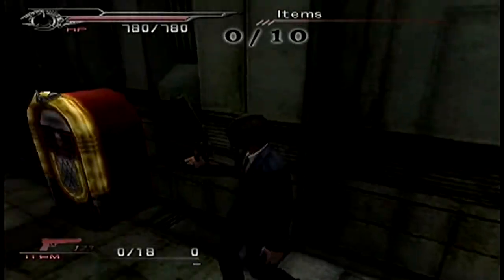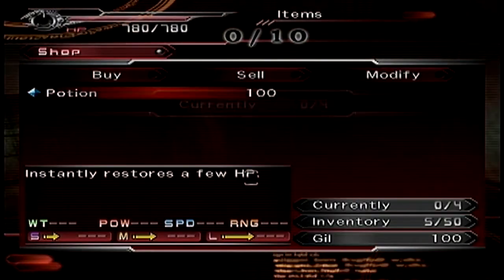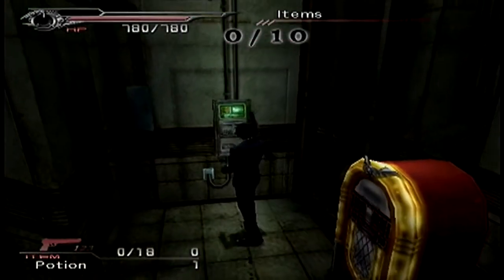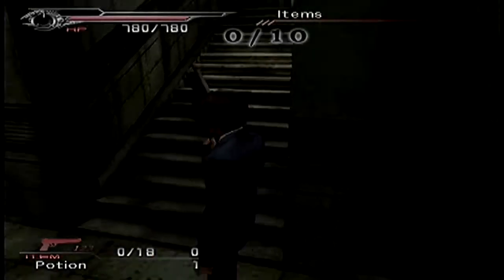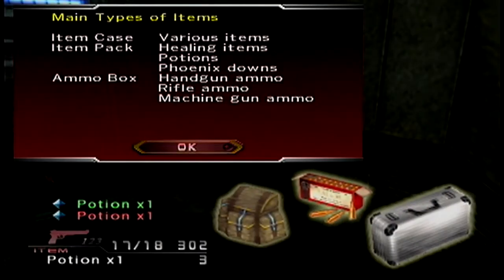That thing was telling us that if you see little things on the walls with green lights, it means there's an item you can get from it. Also, jukeboxes sell items, which is neat. That's the TTT menu. And there's a Phoenix Down — this forces you to go into the menu. Triangle opens the main menu, left and right are shortcuts.